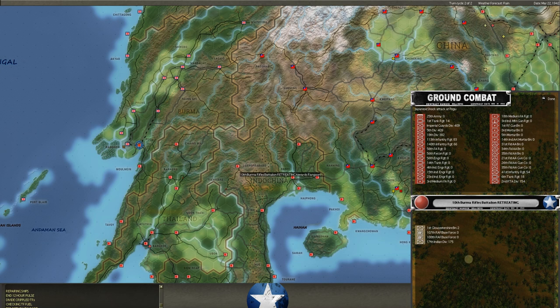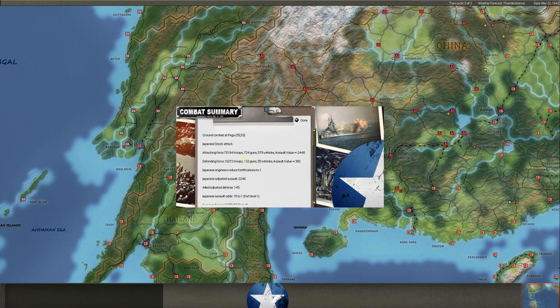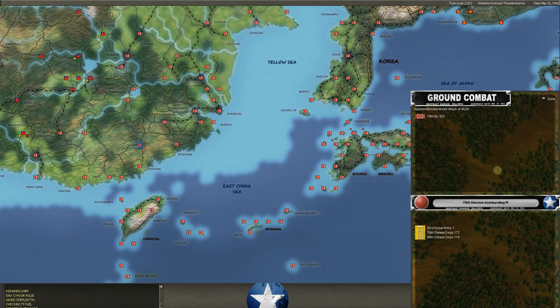Hopefully we gave him some really tough losses there because we had a level four fort. We had a pretty good ground group — about 500 points of AV, not terrible. But Allied Adjusted Defense was only 145 versus his 2,448 — he's got 70,000 troops. We had 10,000 troops at Rangoon. He's getting a lot from guns, vehicles, and combat modifiers; we had really bad morale and experience. He did a shock attack — he took 1,875 casualties, we took 2,282. It's a little better for us than what we've been seeing, but he had a level four fort to crack — he'll take that every single day.